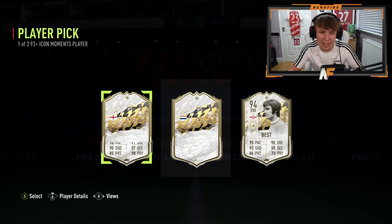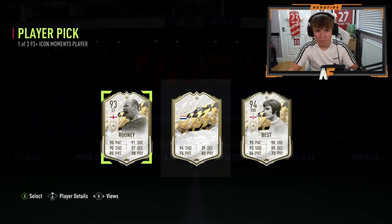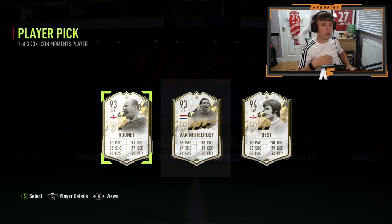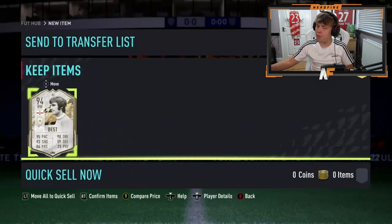Next, going with the English icon on the left - it's Ferdinand... wait, no, it's Rooney. Okay, not the best, not the worst. The middle icon already has it done - remember he's already got Georgie Best. Can Van Persie make this three Manchester United icons? The Dutch icon stats: 76 passing, 83 physical, 94 shooting, 39 defending - yes, that's Van Persie! Three United icons. Obviously take Georgie Best, there's no debate. He selected Georgie Best - not bad at all.